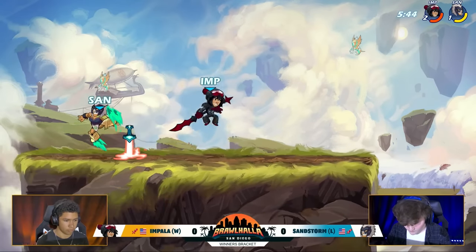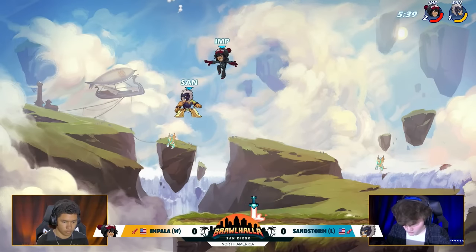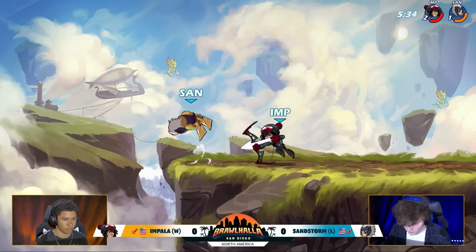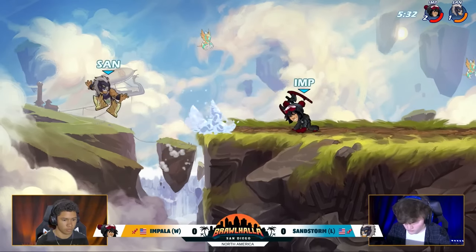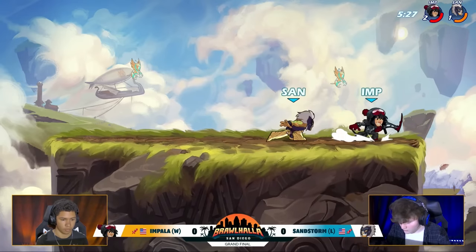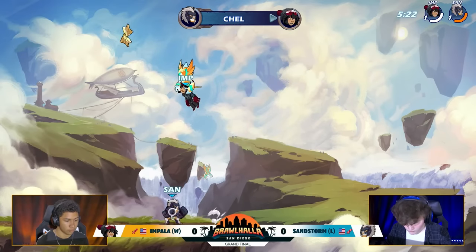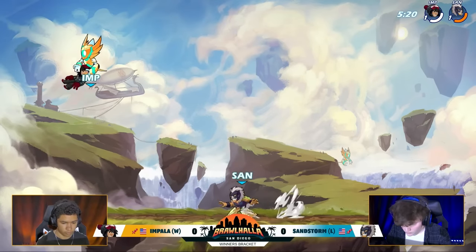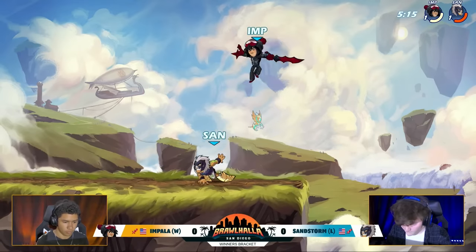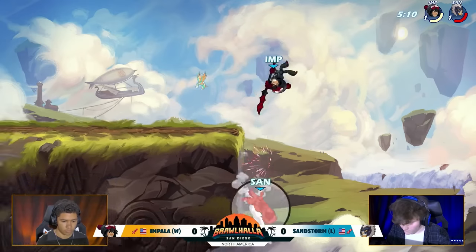Sandstorm finding really good damage — he's putting out twice as much as he takes, which might even out towards the end because Impala has twice the stocks that Sandstorm does. But Sandstorm's running out of room to work with. He's taking a lot of damage. Here come those bow down sigs. You can see Sandstorm giving a lot of respect to it. Hits the side air. Down sig's going to bounce and it's going to KO. He'll stick with the boots for sure. That is going to lead to the KO for Sandstorm. Maybe about 130 damage behind — now 140, 150, 160, 170 behind.